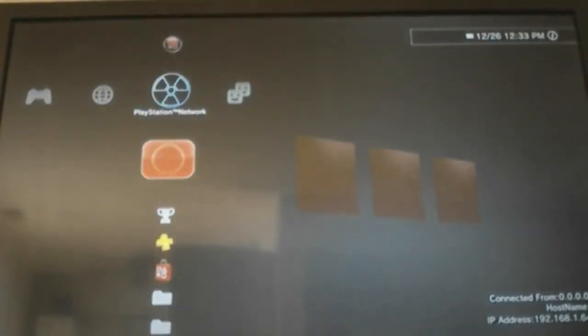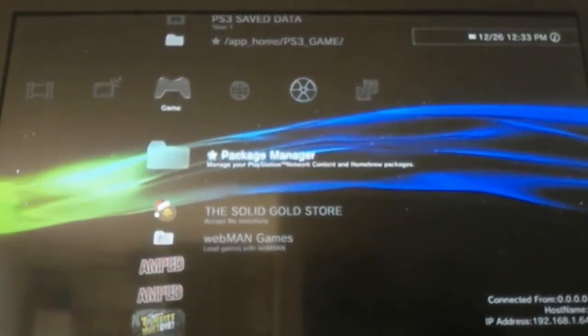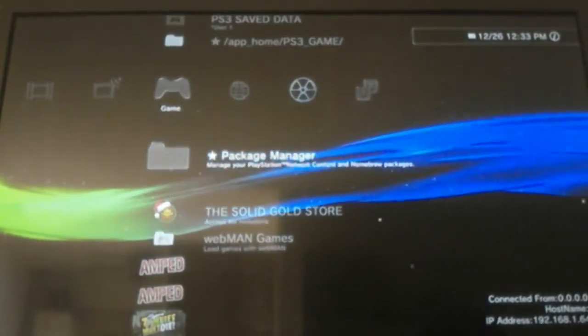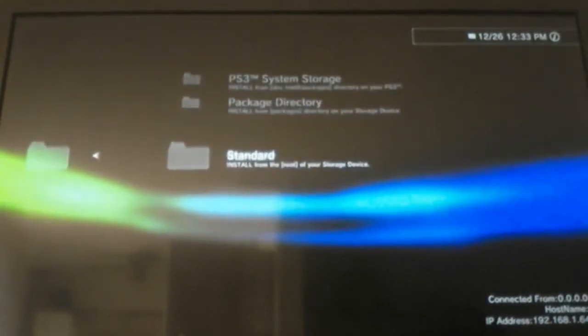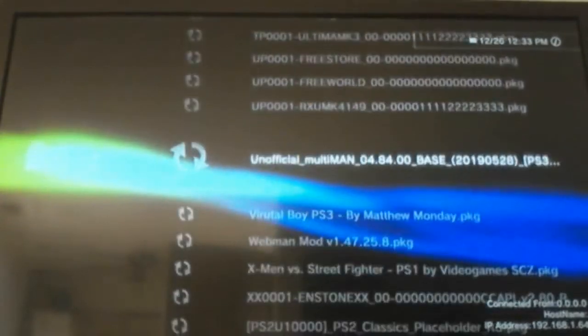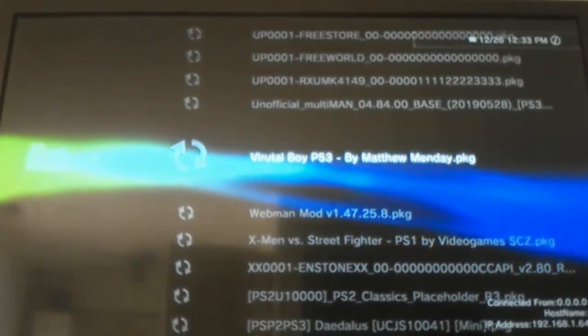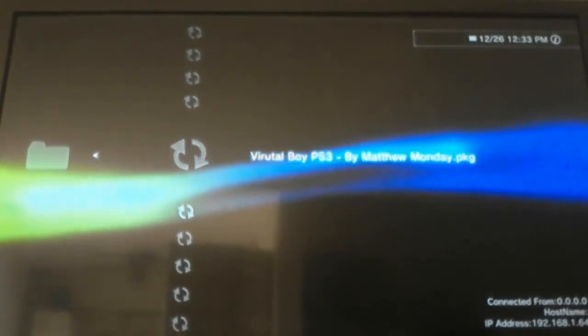When you download the emulator you have to put it on a USB flash drive. Go to Package Manager, go to Install Package Files, go to Standard and scroll all the way down to where it says Virtual Boy PS3 by Matthew Monday. Hit X and it will install the PKG.